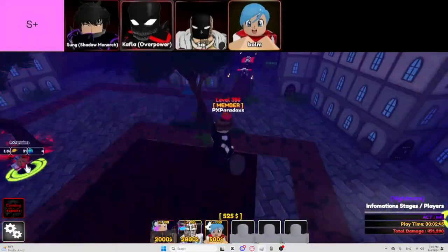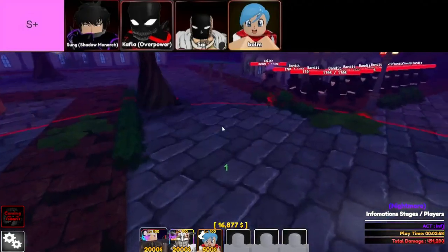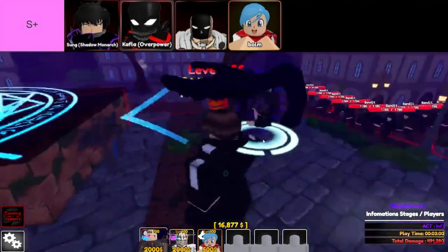The units in S+ tier are, in order from top left to bottom right: Kaffler Overpower, Sai (Saitama), Sung Shadow Monarch, and Balm.